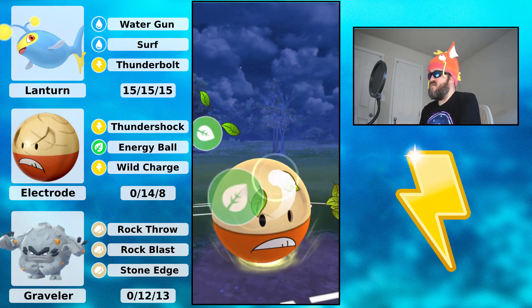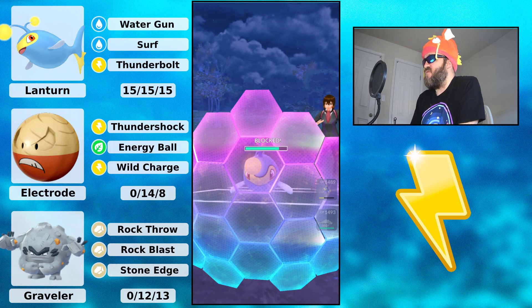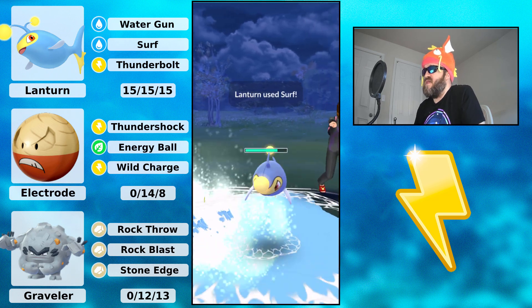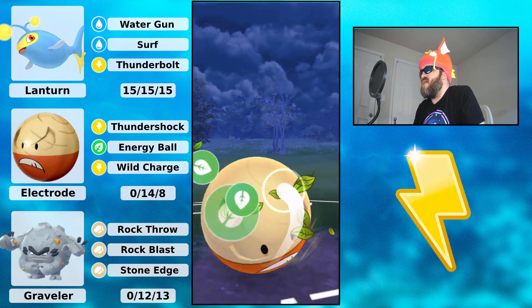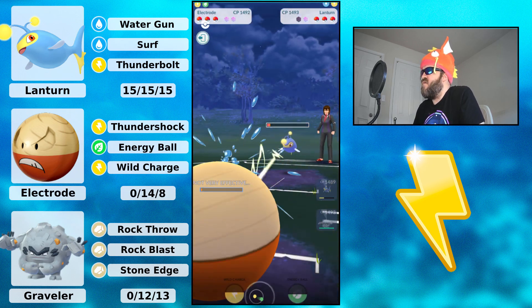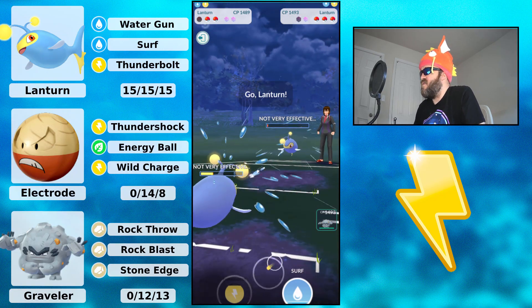Lantern is obviously weak to Grass Knot, but we are resisting all of Lantern's moves. They're still doing a lot of damage though. They shield my Energy Ball, and I get to another one, but they let it go — still not enough to KO. My opponent wins that matchup by investing just one shield.